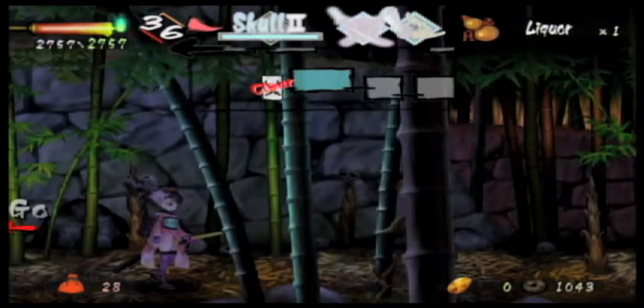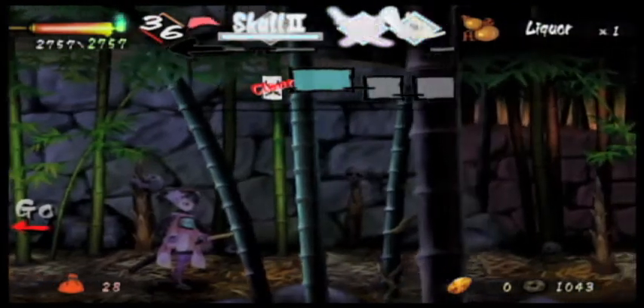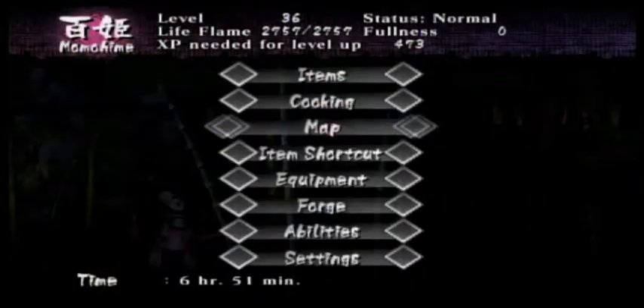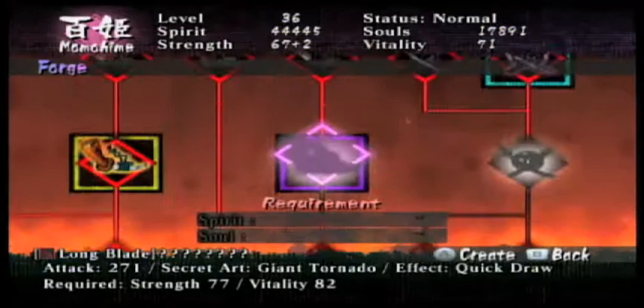Hey guys, welcome to episode 20 of Let's Play Muramasa the Demon Blade. In the last episode, we defeated a very, very annoying boss. I'm still not over that. Jeez, that was annoying. But anyway, we got a new blade, and we are going to check the forge to make some new ones, because I'm pretty sure we got some new ones after that.